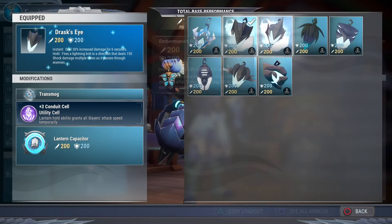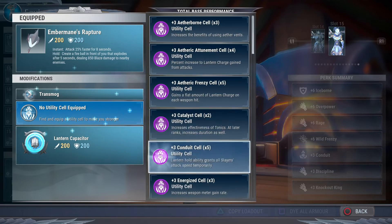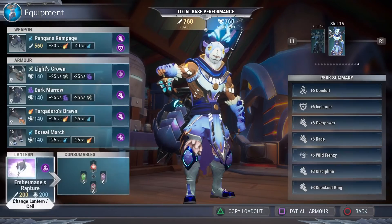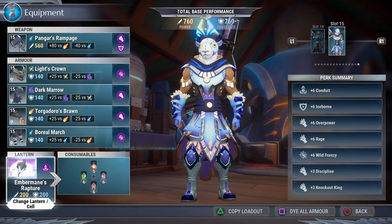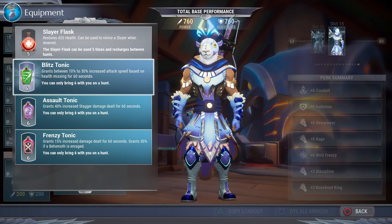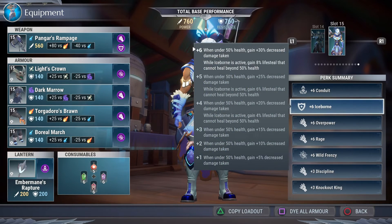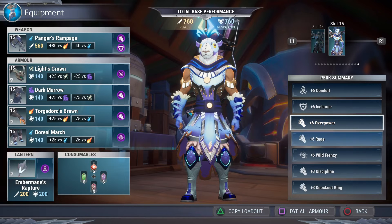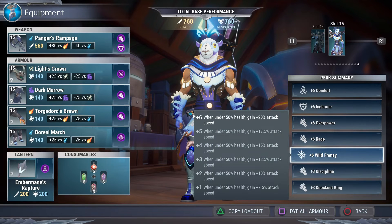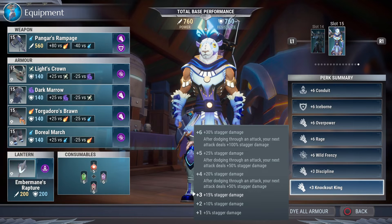For the lantern you can definitely use Drask's Eye, but I prefer Embermane's for the increased attack speed without a doubt. Don't forget to rock it with conduit — you could use Drask but it depends on how you feel the build attacks, so it's entirely up to you. You can definitely use tonics to help with the attack speed and damage. All in all what we've got is plus six conduit, plus six iceborne, plus six overpower, plus six rage, plus six wild frenzy, and then discipline and knockout — so you can see it's got solid damage and attack speed buffs.